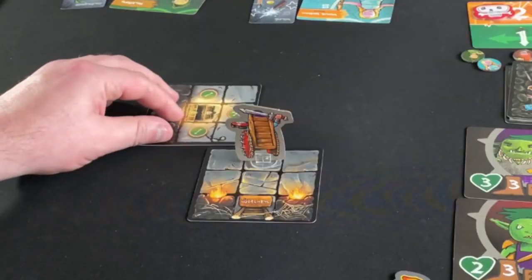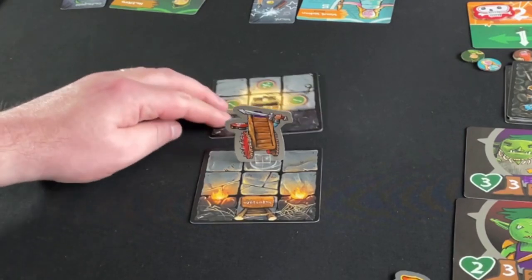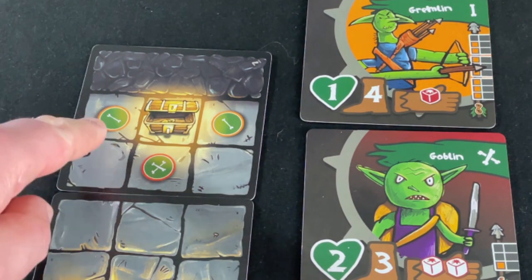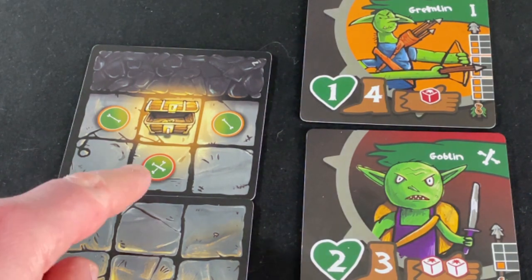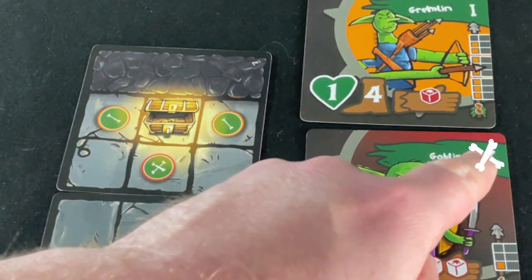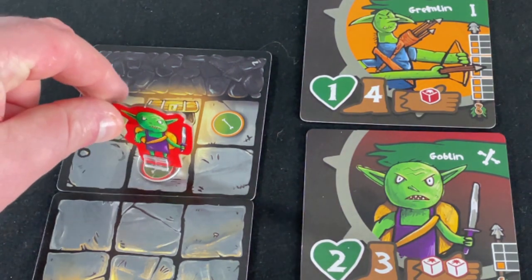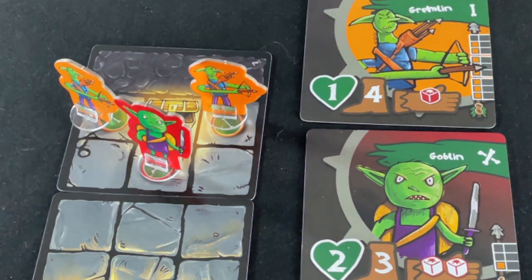You put the new dungeon card down next to your hero in the dungeon. You're allowed to turn it around however you want, but the card must be directly in line with all the other cards, and at least one floor square must join onto the card the hero is standing on. For example, cards that don't line up aren't allowed, and cards whose floors don't join up aren't allowed. If there are any enemy symbols on the new card, you spawn an enemy on each one.